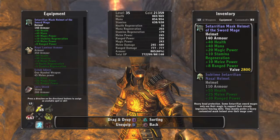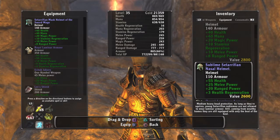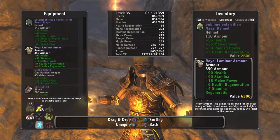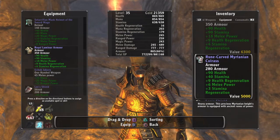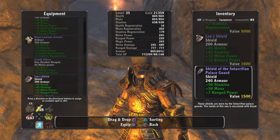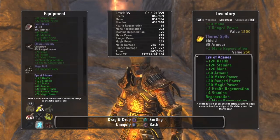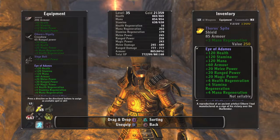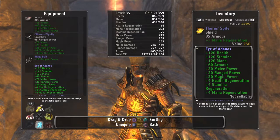For equipment, basically anything that has health and mana — that adds the stats up — it'll help you. I've got some different armor sets but you want to look for things that increase your health and mana, and maybe a little regeneration on the side.